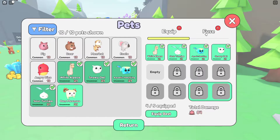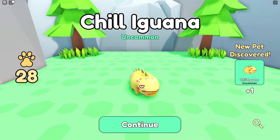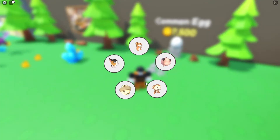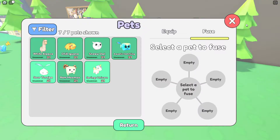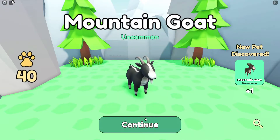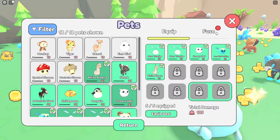We got a ram moo moo — whatever it is, it looks cute. A chill iguana — look at his face! And what is that... a mushroom with a mustache, that's awesome! We got a springy unicorn as well. Since I've only got five equip slots I'm just going to keep fusing. We hit 40 with a mountain goat — thank you mountain goat, you helped us get to the next area!